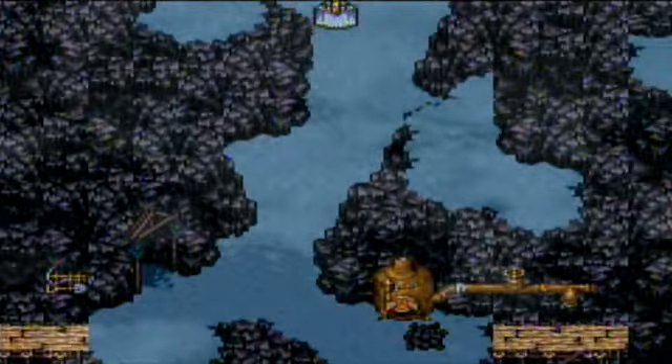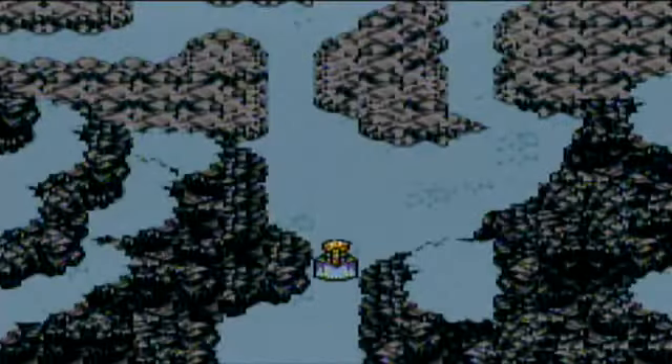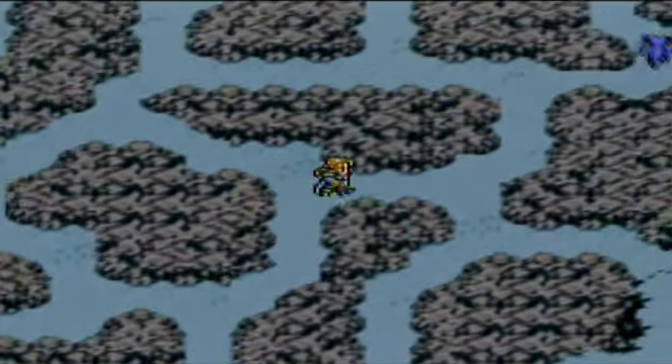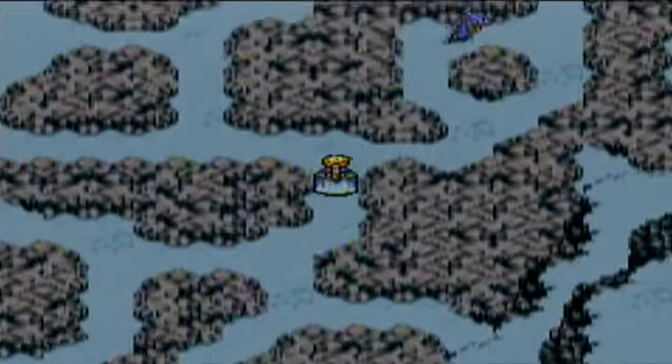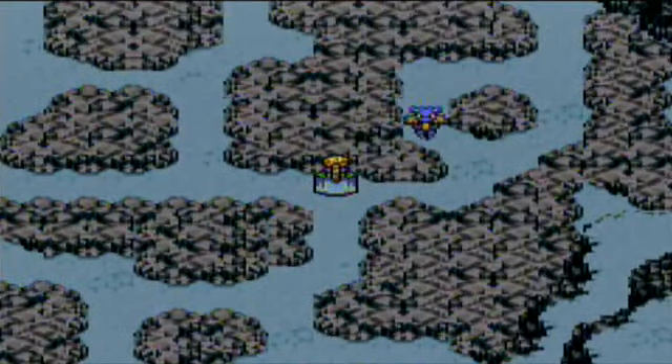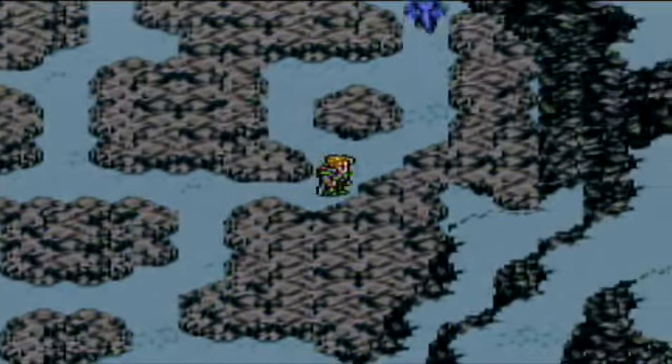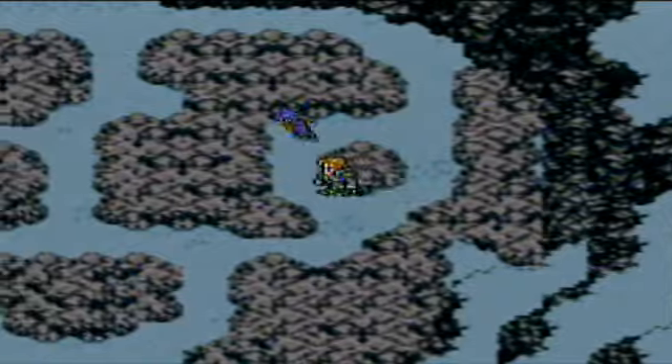Anyway, we're going up here to the ice fields. The only thing we need to do while we're here — you see the dragon flying around? Now, if you recall, the legendary monsters that escaped were Funbaba, who we still have to go back and defeat, Doomgaze which we actually defeated last episode, and the eight dragons. This is one of those dragons.